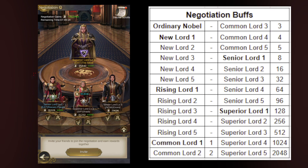Here's a chart you're welcome to screenshot — this shows how you determine your negotiation gains. For each table you host, depending on your lord level, you gain an additional buff of a certain number of points per minute. I'm a Superior Lord 3, so looking at the chart, that's 512 points per minute, which you can see reflected at the top of the screen.